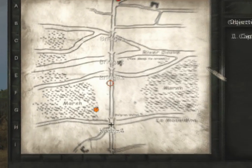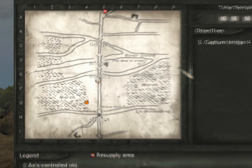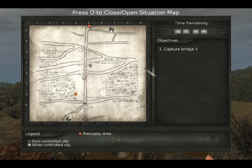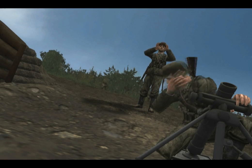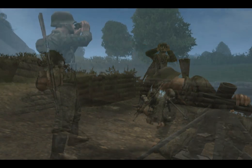When a mortar round lands within 100 meters of the marked target, the location of the hit becomes visible on the mortar crew's overhead map. This allows for accurate fire adjustment on targets outside of visual range. The mortar operator and mortar observer will both be awarded points for kills that occur within 100 meters of the marked target.